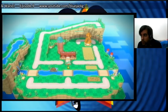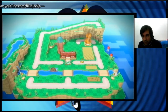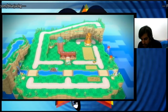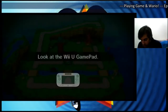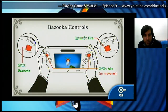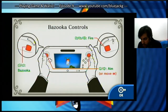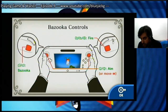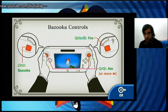Drive closer to the UFO. We're closer to the UFOs now. Spitz says: alright, let's shoot them down. The instructions: bazooka with the left bumper, fire with the right bumper or the A button, and aim with the left or right control stick, or by moving the gamepad around. So that's self-explanatory.